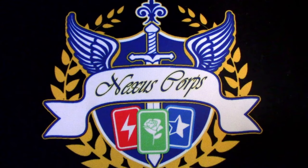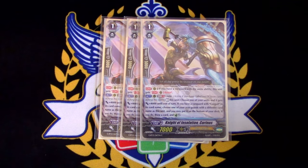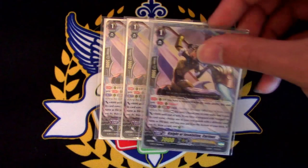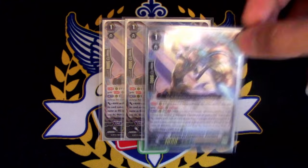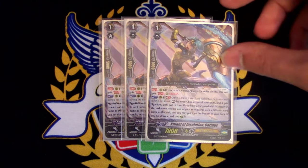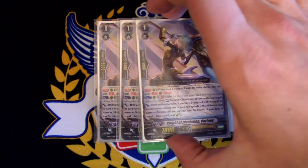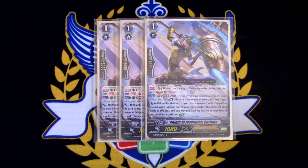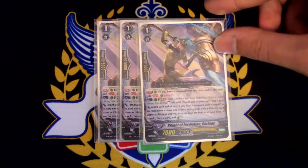On to the Grade 1s, we're running 4 copies of Karanus. Karanus has Resist, which is nice if you have the Vanguard's Unite ability — so basically you're a Grade 3 Gurgit most likely. His skill is Act Unite: rest this card, pick another unit, you may put it on the bottom of the deck. If you do, Counter Charge 1. Or if your Vanguard is Gurgit, Counter Charge 1, draw a card. Having Resist is really helpful nowadays since a lot of decks kill your field.